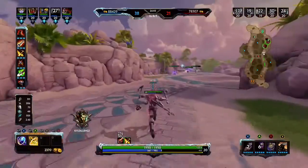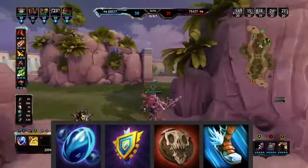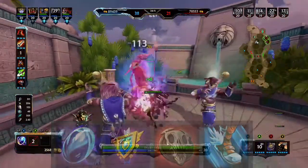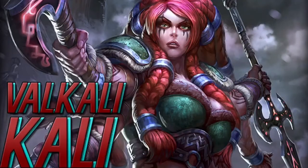Now it's time for the skin and relic wrap-up. The relics that I use are Beads, Aegis, Weakening Curse, and Sprint. The skin I like most with Kali is Val Kali. Ready the longboats!